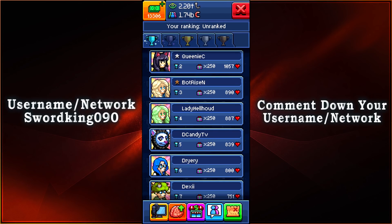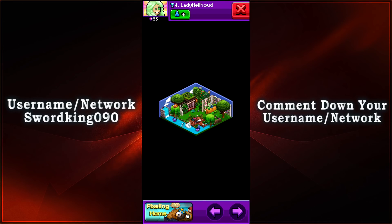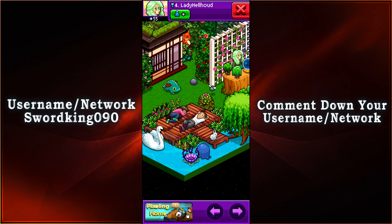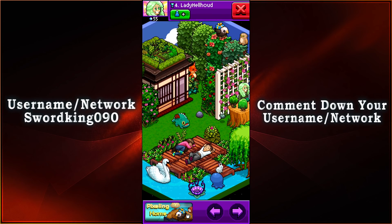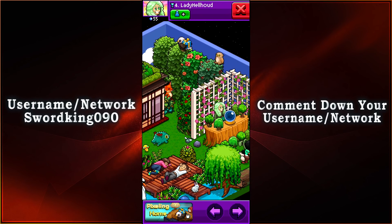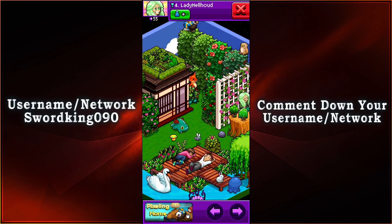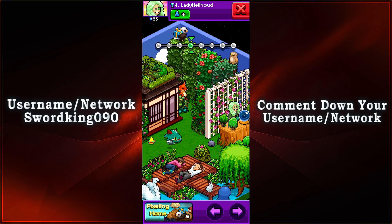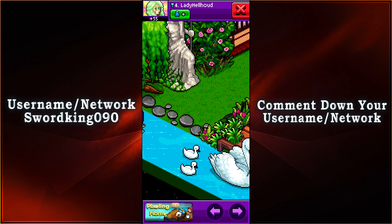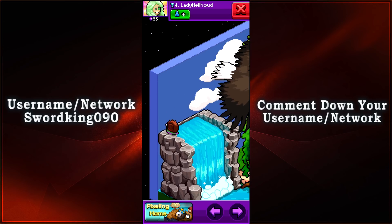Coming in in fourth place with 887 votes, we have Lady Hellhound. Another peaceful type of setting right here. We have some sleeping tubers right there on the dock and the pier. Then we have Gusto, Zelle, Phoebe. And then we have a fox right there — oh so cute. I'm always going to say that, guys. Then we have Sponsy right there — look at Sponsy, oh so adorable too. Some ducklings, some swans, some flowers. And then we have Slurmy right there on the rocks on the waterfall.